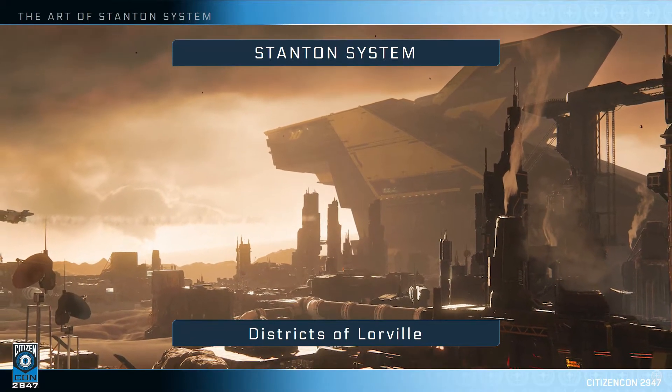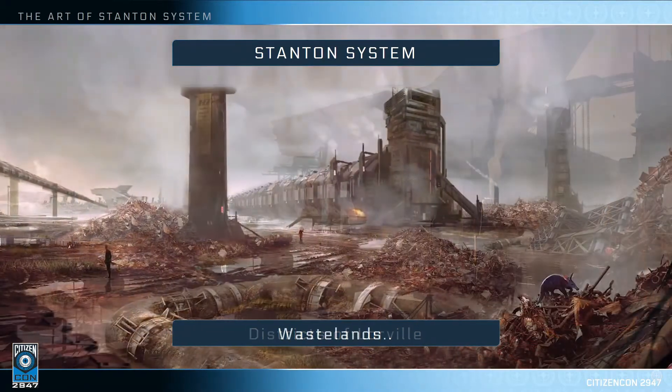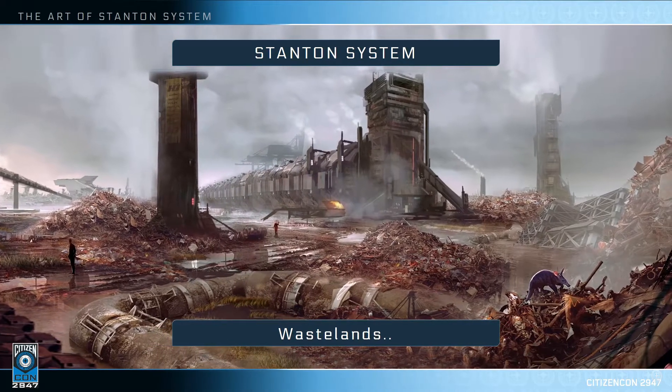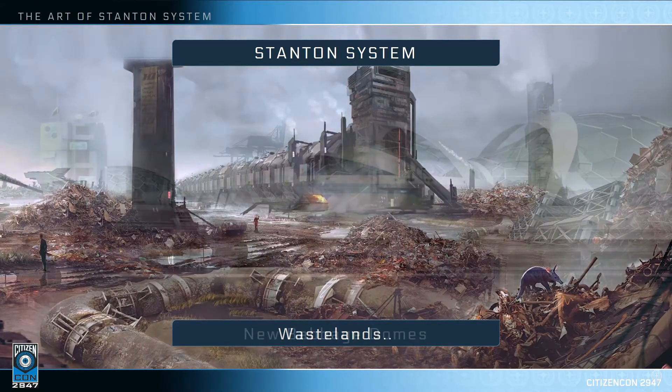Things like, you know, what type of ecosystems are going to be on that planet? It's a corporation run amok, so they'd have these huge dumping grounds, and then this starts informing the assets we're going to need, but also the type of animals. Check that armadillo out — sweet.